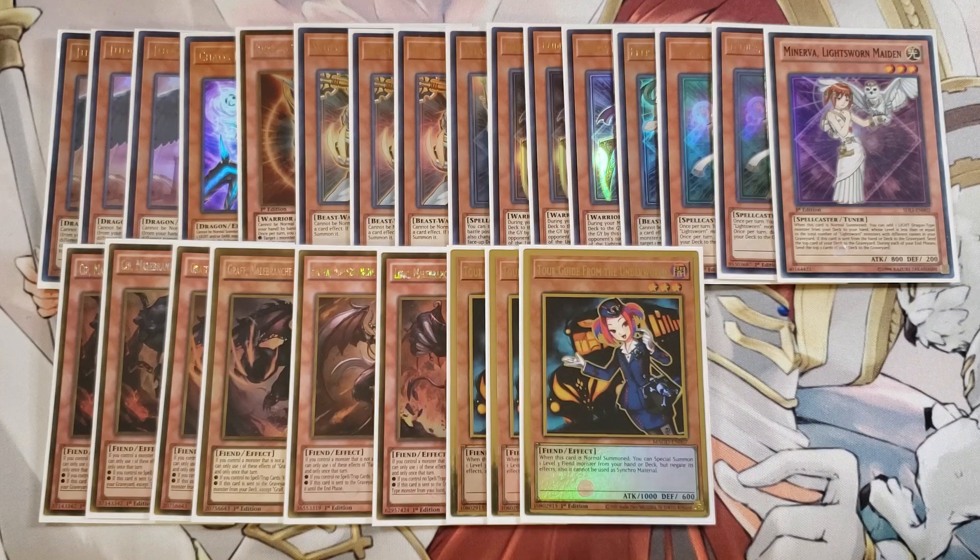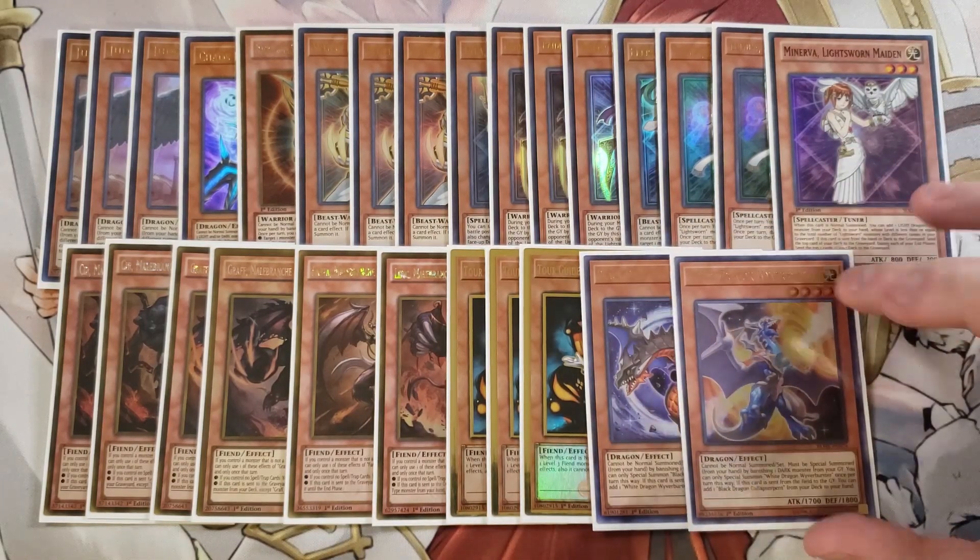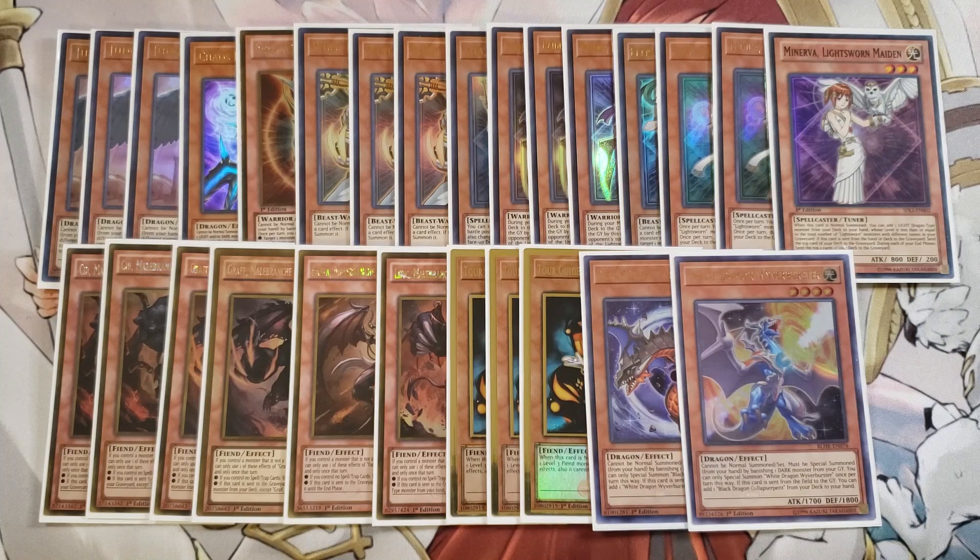We play a single copy of Black Dragon Collapserpent and a single copy of White Dragon Wyverburster. These just summon themselves to your side of the field to give you additional monsters to go into your copy of Minerva, which is very helpful. They also have the ability to search each other when sent from the field to the graveyard, and they're searchable by Chaos Space, so they're fantastic search cards as well.